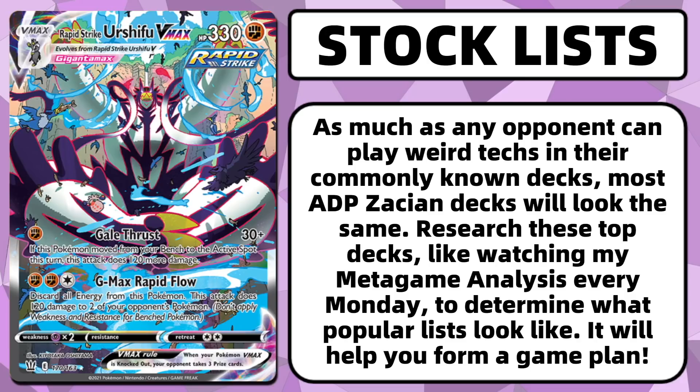You also want to understand what a stock list looks like yourself. When you see an ADPization deck that's basically the same deck over and over again, that's a stock list. Doing research — like watching my metagame analysis every Monday or watching Fireball One or Limitless events — is almost as important as playtesting, because most Rapid Strike Urshifu VMAX lists are about 55 of the same cards, with about five tech spots between Reset Stamp, Karate Belt, Mewtwo, Cheryl, or Malamar. If you understand what those decks look like, you can properly plan your game.